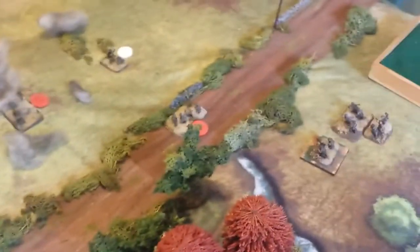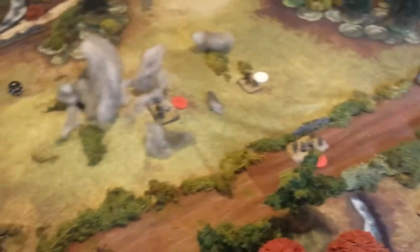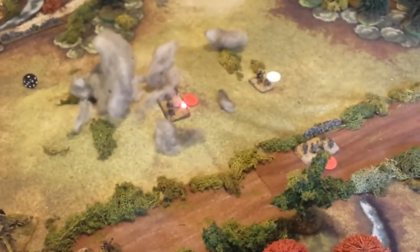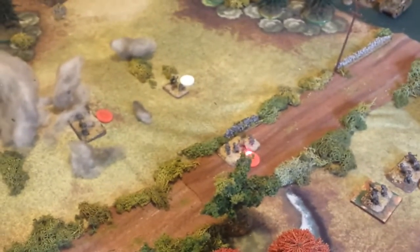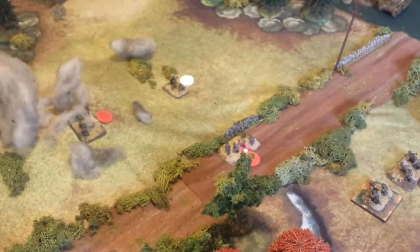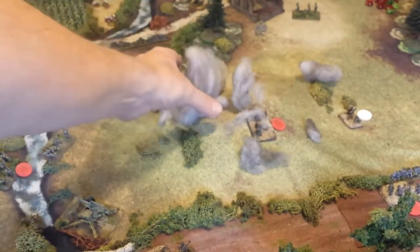The Germans lost their Fallschirmjäger company headquarters — it's now gone. They also lost the squad that was forward in the shrubs — that's gone too. The other two units: the medium machine gun is now suppressed but still holding its ground, and the mortar team also became suppressed — it disengaged and withdrew behind the hedges. There's nothing else on this hill but a suppressed medium machine gun.